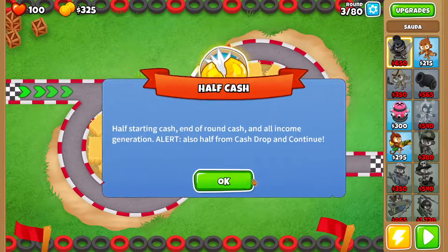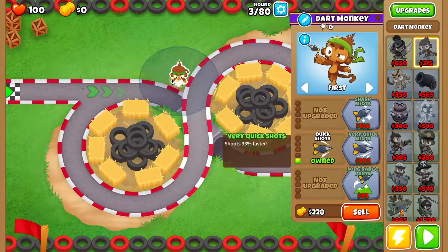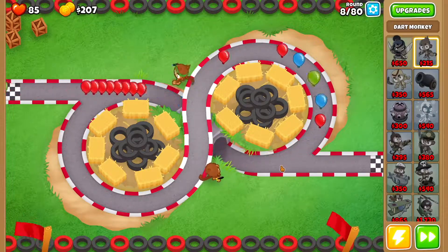The first thing you want to do is drop a dart monkey right over here. We're going to go Quick Shots to get started, and then you want another dart monkey right over here.